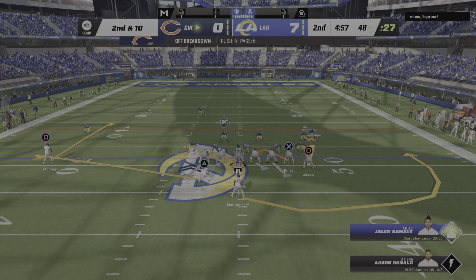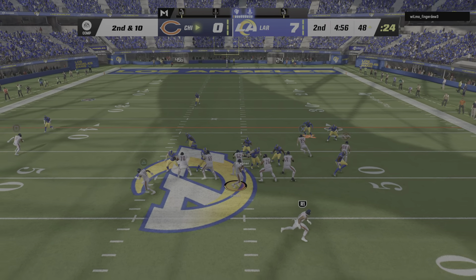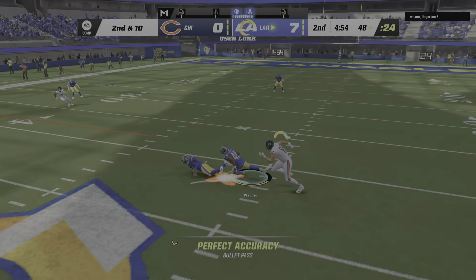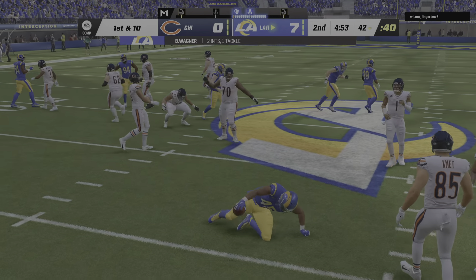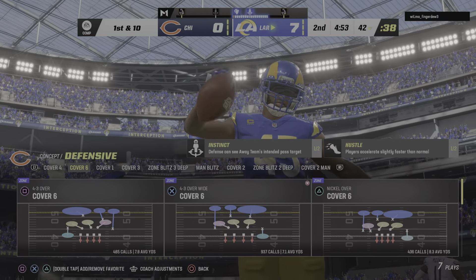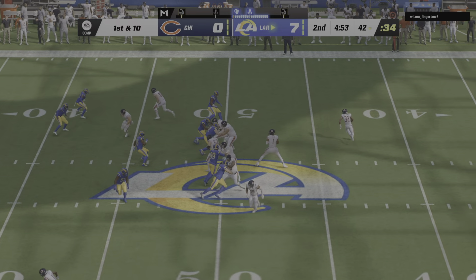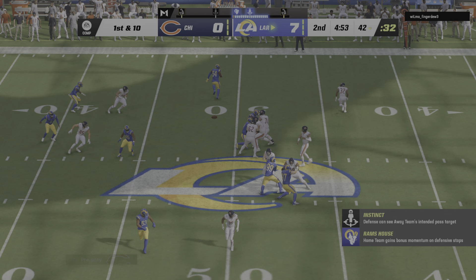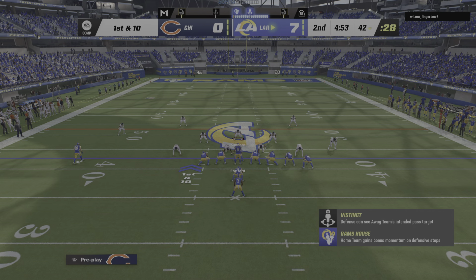So now second and 10 after the incompletion on first down. Here's Fields — and Fields is intercepted for a third time, picked off by linebacker Bobby Wagner, and the Rams are going to take possession as they've got it at the 42-yard line. That's three interceptions now, and interceptions on back-to-back drives.